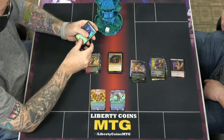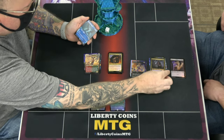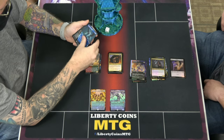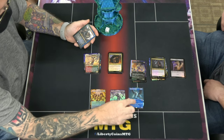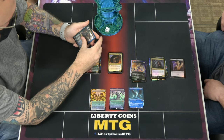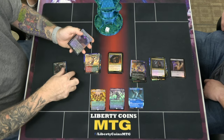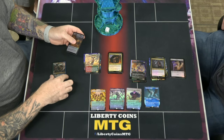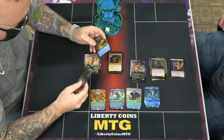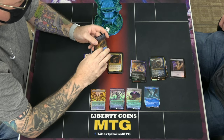We hit a Grim Flare, a Consecrated Sphinx — holy crap! Borderless alternate art, whatever it is — you never get them right. Dude, is that a second? That's an Embercleave! That is a foil borderless Embercleave — 25 bucks.